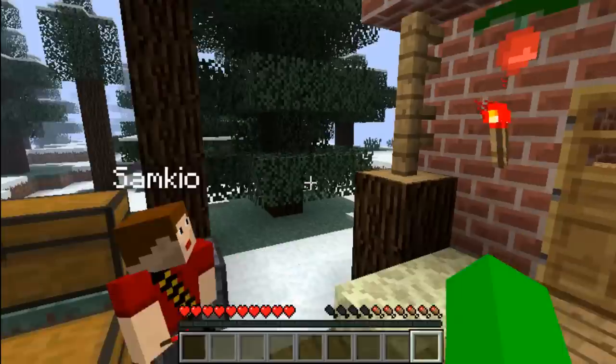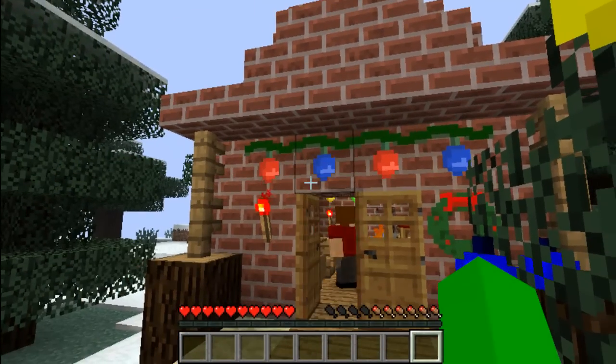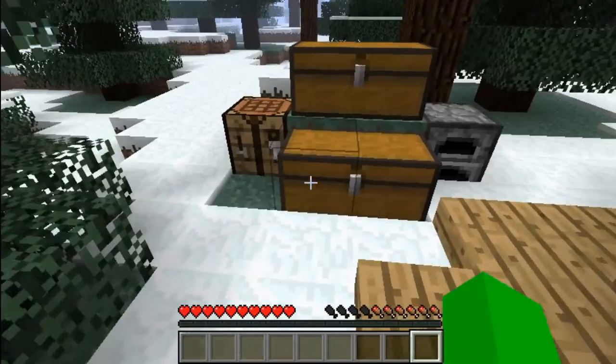What you can do is create a redstone pulser and make them flash on and off. I think that might be a good idea — we'll do that later in the video. That would be pretty cool.